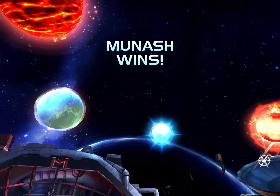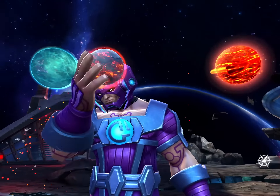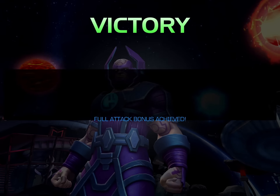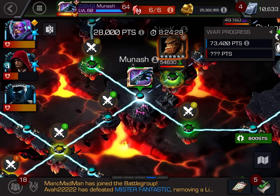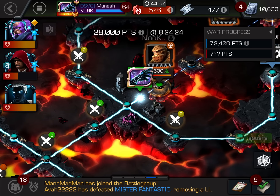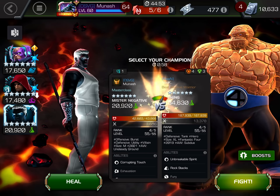Doom just disappears in 50 seconds, which is much faster than I usually do this fight with my rank 4 Negative — with boosts, might I add, although that's largely due to the special 3 animation. Gallon just nukes Doom because he is immune to nullify, and Doom's aura does allow him to nullify on contact.